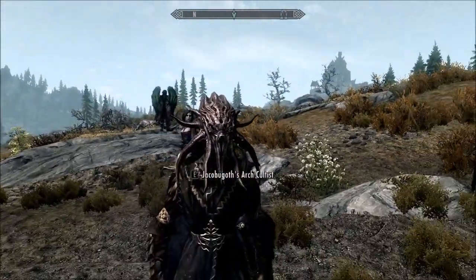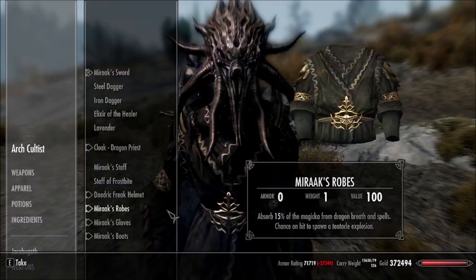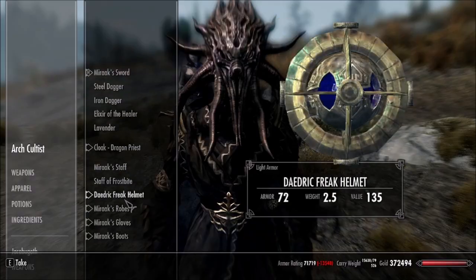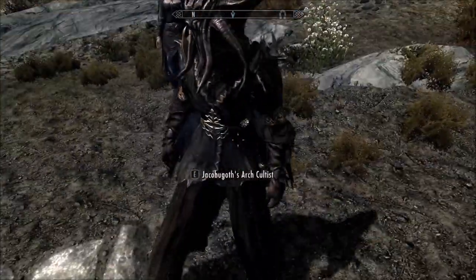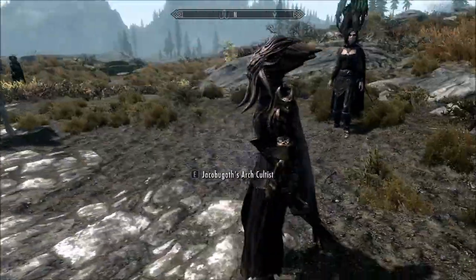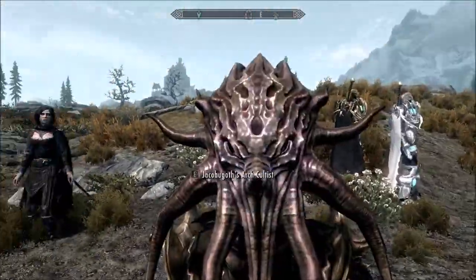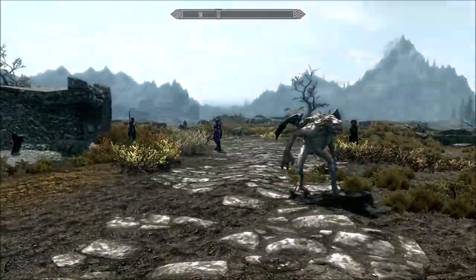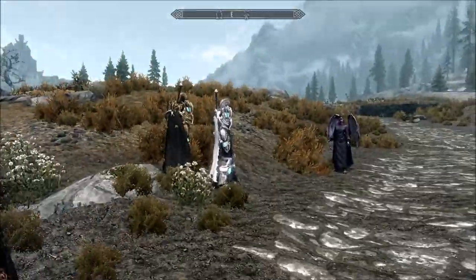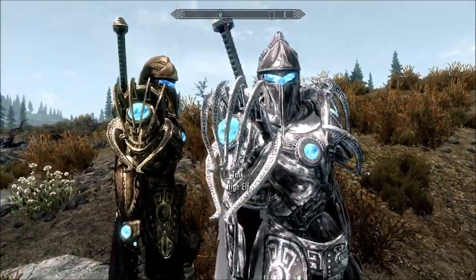I originally gave her Miraak's mask but found it doesn't show up in the menu very well. This is technically a Dwemer or Dwarven gyro which powers their machines, but it looks like a mask — which took me a while to realize is actually the face of a Seeker, one of the Cthulhu-like servants of the Daedric prince that Miraak worshipped. The Daedric Freak mod helmet is the only part I use — even though it comes with full armor — because the armor is, let's just say, risqué.